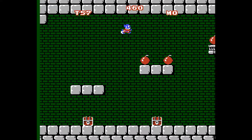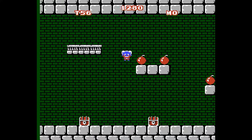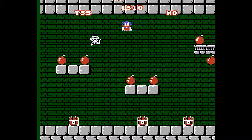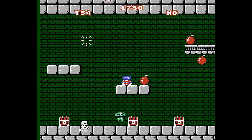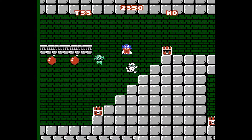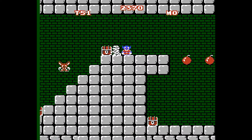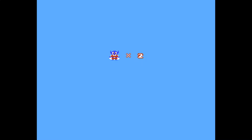He jumps insanely high, which is interesting. I don't think I can use the bombs yet. Just collecting bombs to be used later. Those don't seem like real treasure chests - they're more like set pieces. Can you jump on people and kill them? Let's see... no, that doesn't work at all. Maybe not that lobster guy.